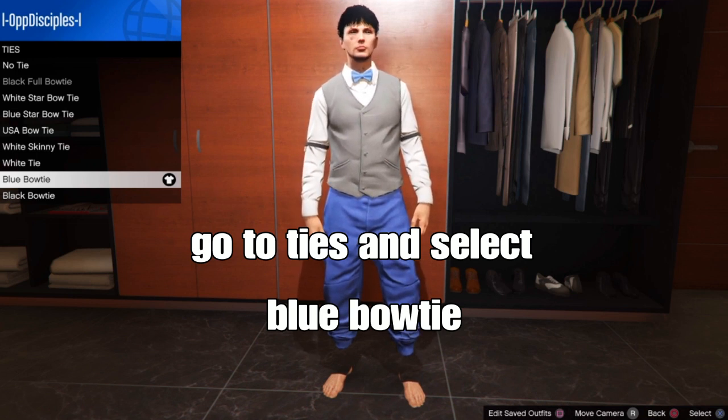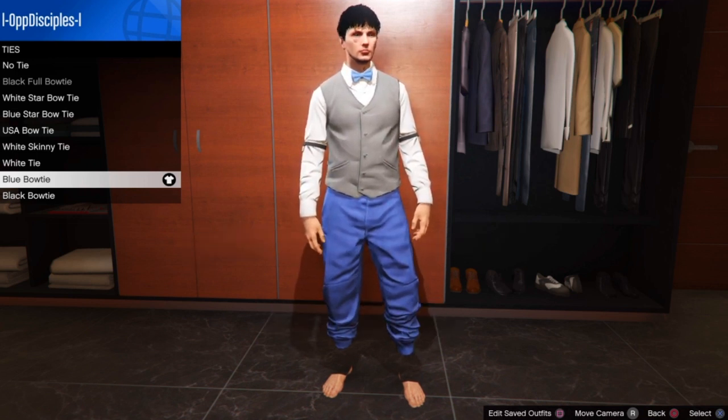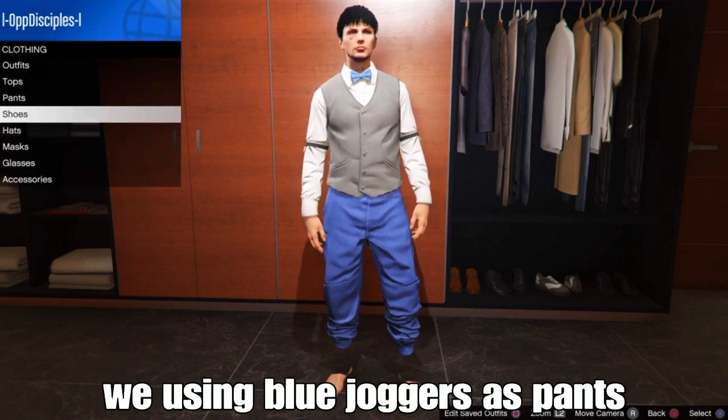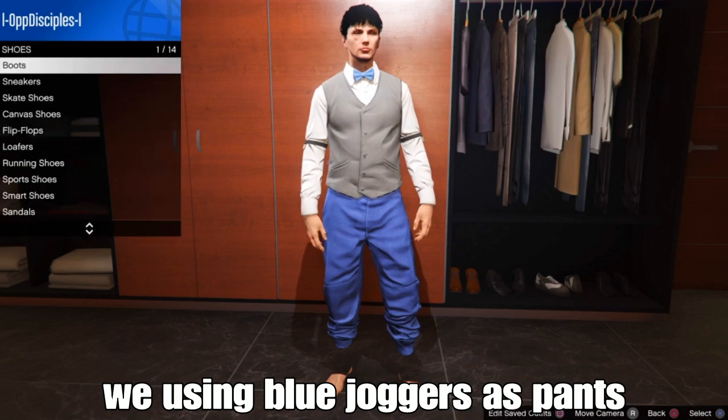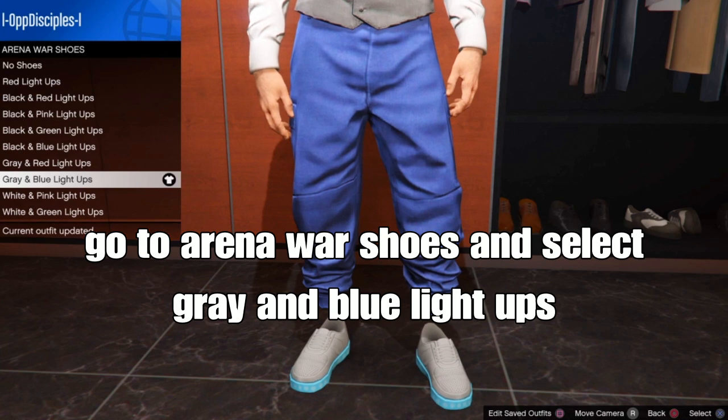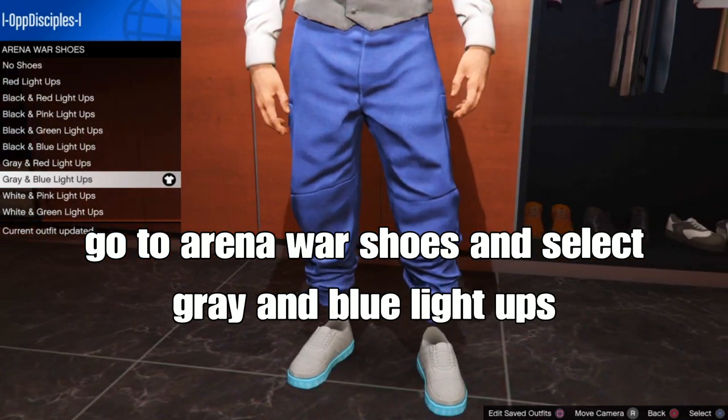From there, select your pants. For the pattern I'm using blue joggers, but if you can't get the blue joggers, use any type of pants — blue, black, or gray — your choice. Then go down to Arena War shoes and select the gray and blue light-ups.